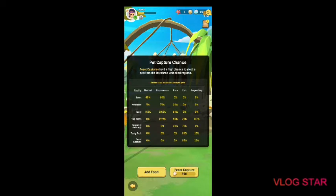If your food is burnt, you get 40% normal and 60% uncommon — no other rarities, which is horrible. Mediocre food gives you 5% normal, 75% uncommon, and 20% rare. Tasty food gives you 0.5% normal, 30.5% uncommon, 64% rare, and 5% epic.